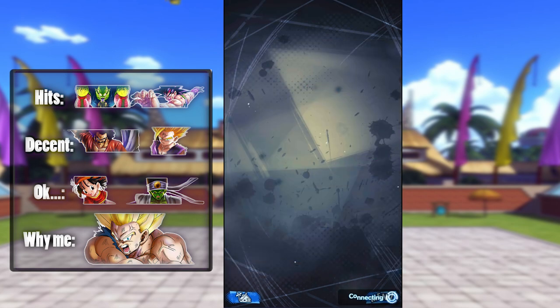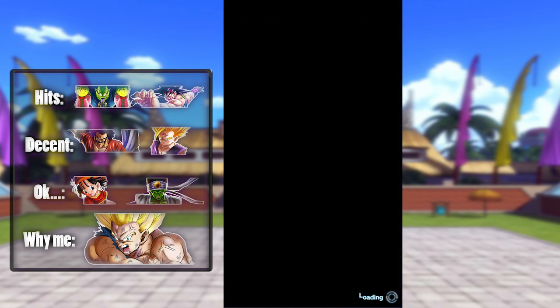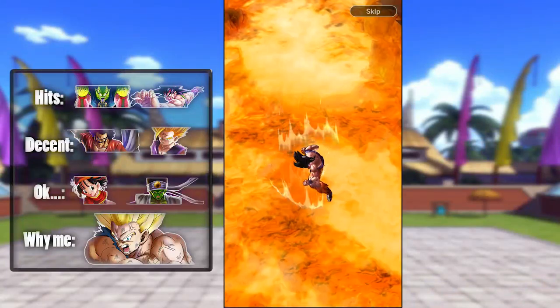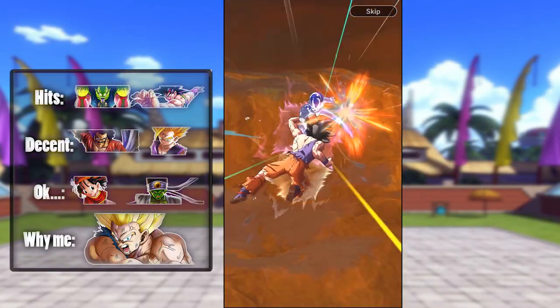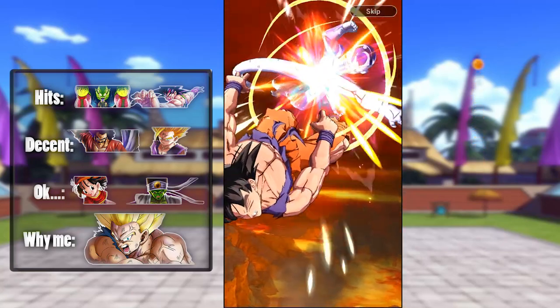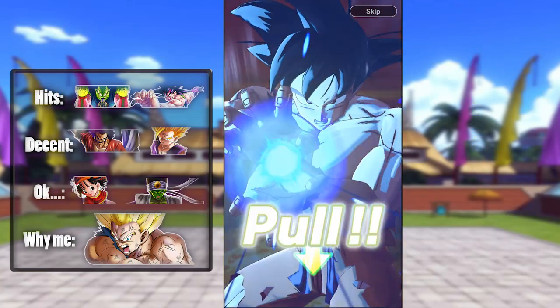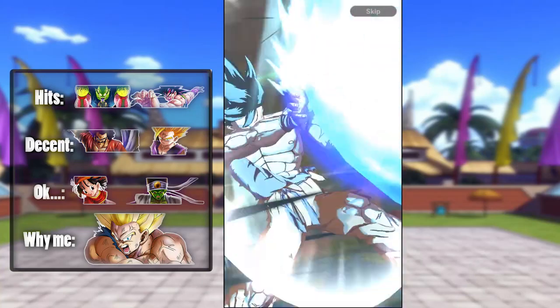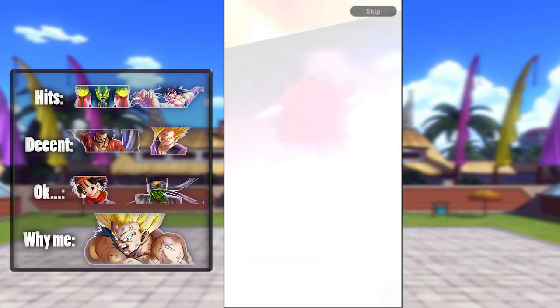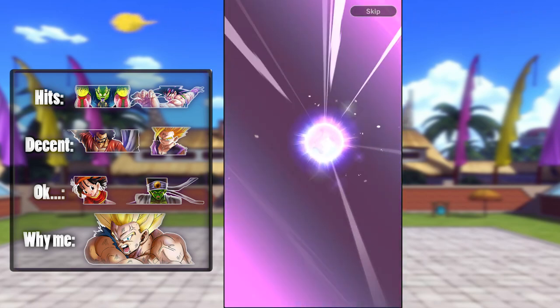We also get two guaranteed sparkings. If we can get something good on those, that would be great — the Bardock, the Demon King Piccolo Jr., those are the ones we really want. The only one we don't want is Super Saiyan Goku from the very first banner. Please stay off my account. I have 7 of him, I don't need any more.